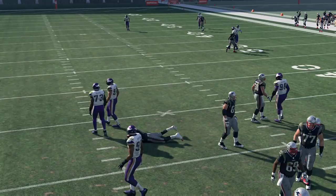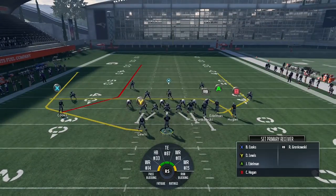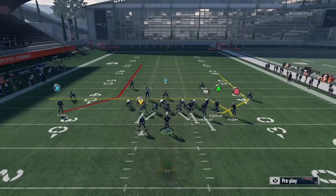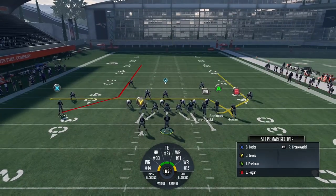Everson Griffin got to me right there. The Vikings have a really good pass rush. Another thing I've been doing is going ahead and max protecting. Then you can turn that route into an S-post or you can playmaker them to the outside and turn it into a C-route.